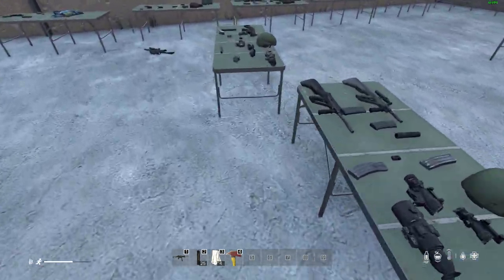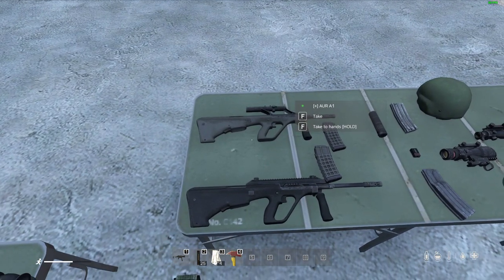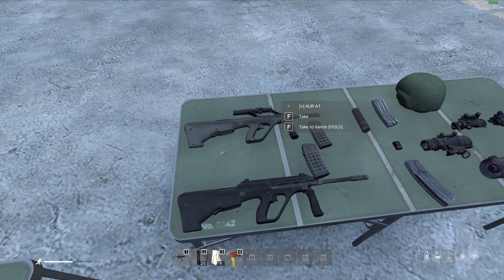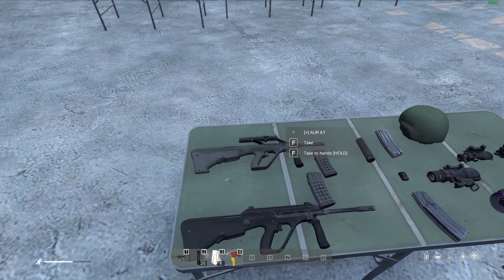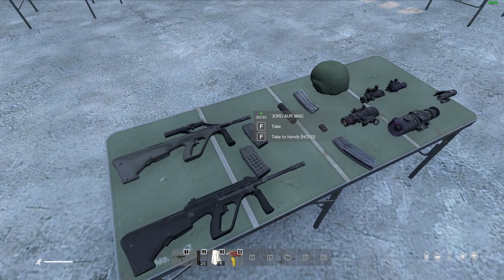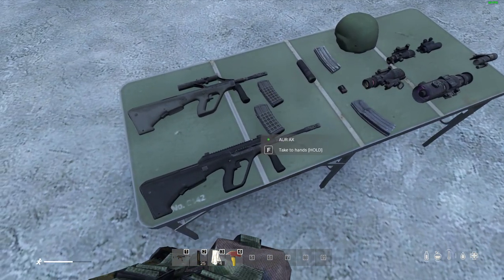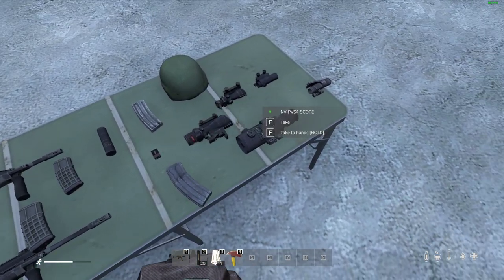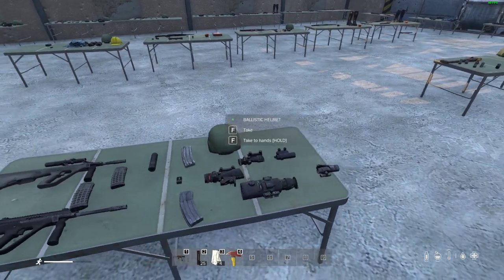The AUR-AX and AUR-A1 are guns I really like. The difference is the AUR-A1 has a built-in scope and you can switch between iron sights and the scope. It has 30-round mags and can also take STANAG mags from the M16 or M4. The AUR-AX has a rail so it takes NATO-type scopes. Both are found in military locations.